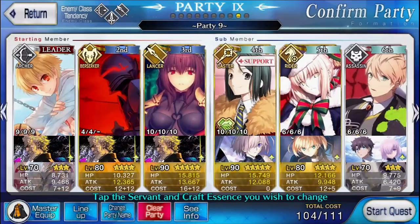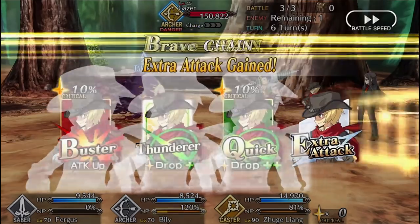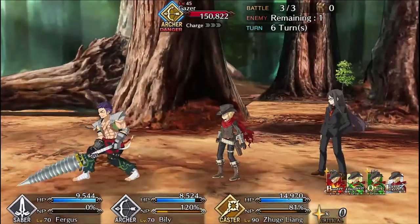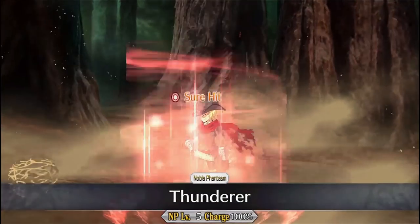If you're a whale, bring two AoEs and one single-target Lancer. I personally use Kid Gil and Sca'ath, and since the second wave is mixed, any 4-star Berserker servant with a decent NP level will do, and Sca'ath should be able to handle the Gazer on her own.